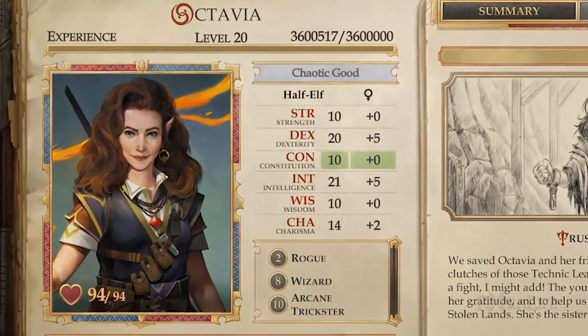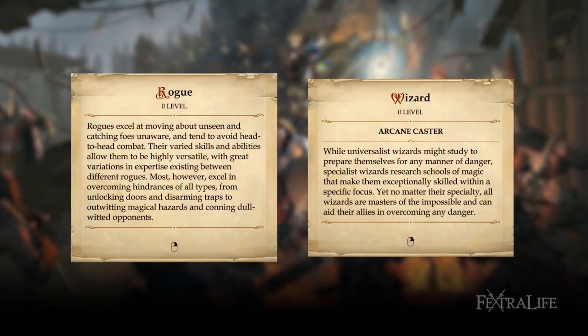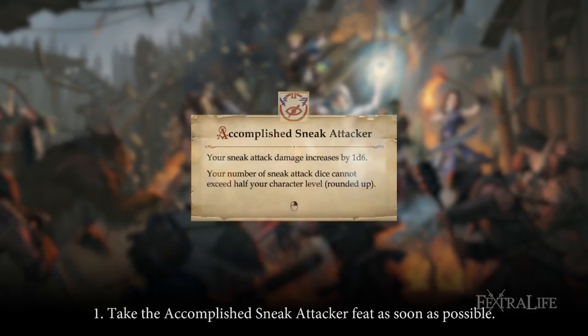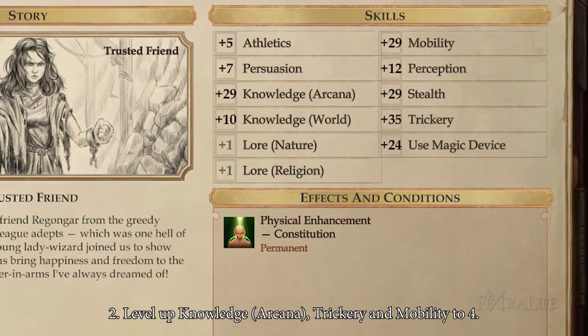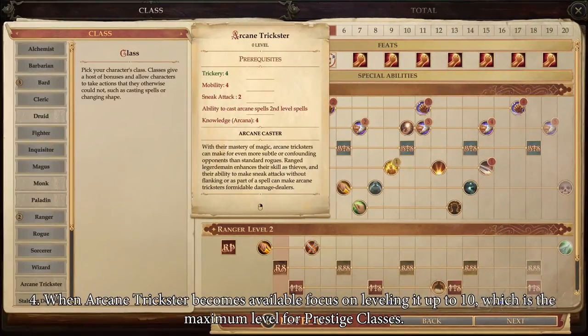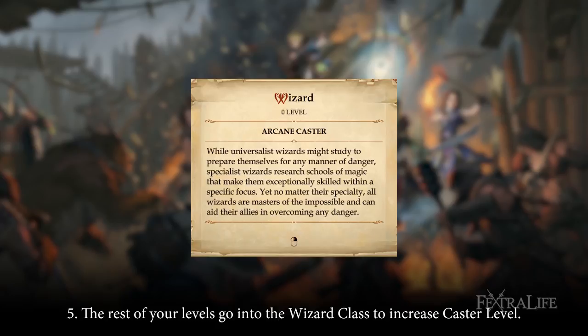Octavia starts with level 1 in Rogue and level 1 in Wizard. The Arcane Trickster class can be unlocked when all requirements are met. Follow these tips to maximize build efficiency: take the Accomplished Sneak Attacker feat as soon as possible, level up Knowledge Arcana, Trickery, and Mobility to 4, then level up Wizard until Arcane Trickster becomes available. When Arcane Trickster becomes available, focus on leveling it up to 10, which is the maximum level for prestige classes. The rest of your levels go into the Wizard class to increase caster level.